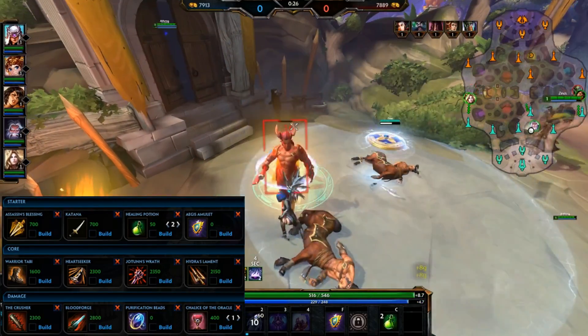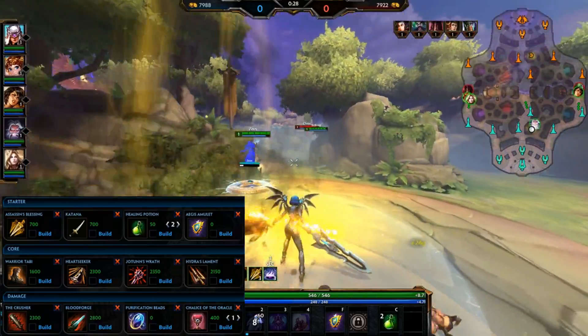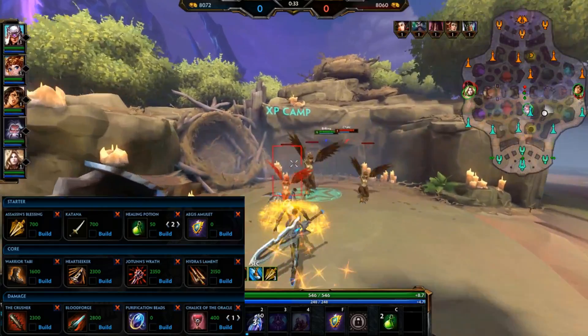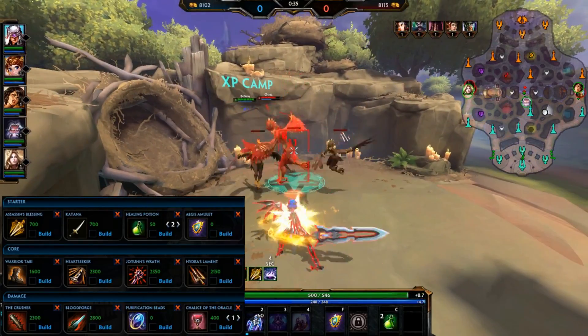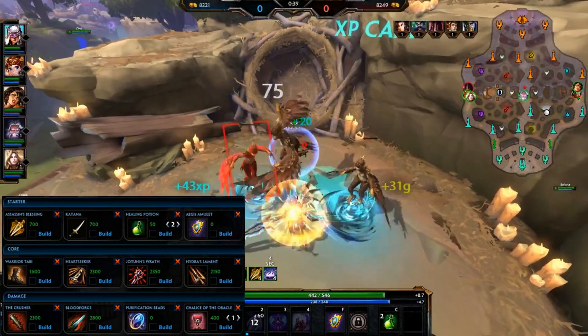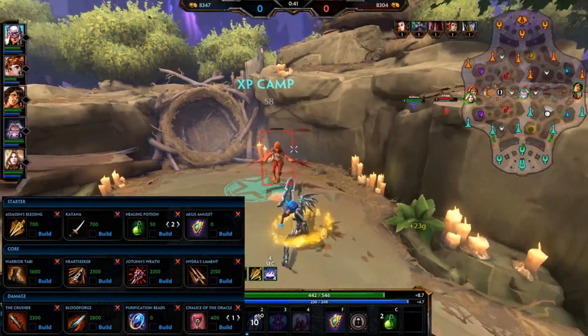I'm going to start out with Assassin's Blessing, Katana, two healing potions, and Aegis. Then I'm going to follow that up with Warrior Tabby, Heart Seeker, Jotun's Wrath, Hydra's Lament, The Crusher, and Blood Forge. Purification Beads, and I threw a chalice on there just to fill up that last spot.